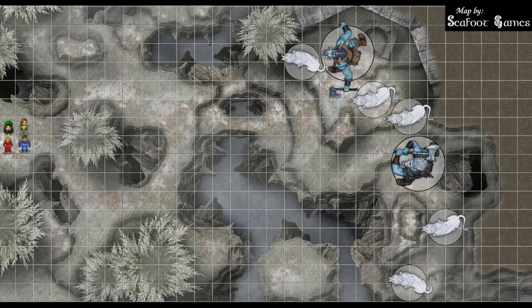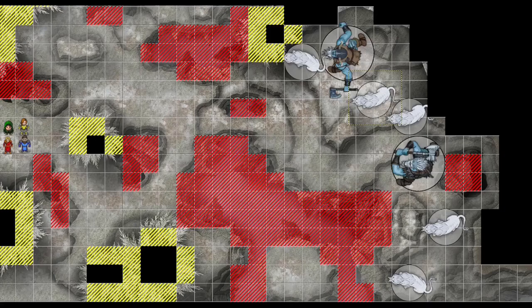This encounter has two Frost Giants and five Sabertooth Tigers. Sabertooth Tigers can pounce — if they move 20 feet in a straight line and hit with a claw attack, they can knock the target prone with a DC 14 strength save. If prone, the tiger can make a bite attack as a bonus action. Frost Giants have plate armor, immunity to cold, passive perception of 13. They can throw rocks or hit you with two greataxes. The terrain has large chasms with a 120-foot drop — DC 17 athletics check to climb back up the icy sides. Some difficult terrain from trees and impassable cliff terrain in the back.